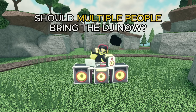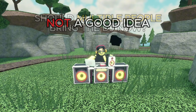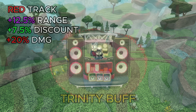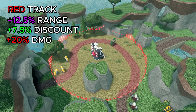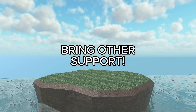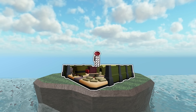You might wonder whether multiple players should bring the DJ now that it has multiple tracks and abilities. In most cases, I don't think this is a good idea. Because of Trinity buffs at max level, one DJ already gets most of the passive buffs. The only real benefit would be spamming the purple knockback ability. It's more helpful to bring a different support tower like the commander, medic, cryomancer, or merc base.